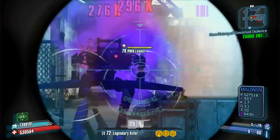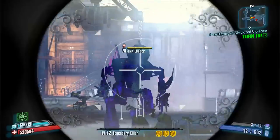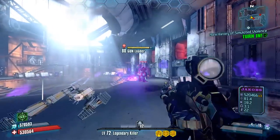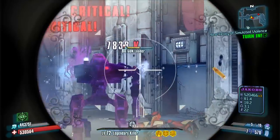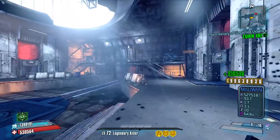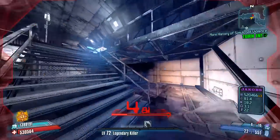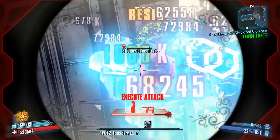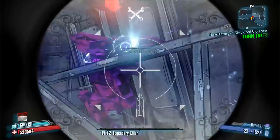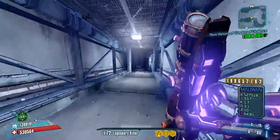Didn't do much damage to the one behind him there, but that's okay. Most enemies die pretty easily in one magazine — except if you miss like I did there. We got our badass loader over here so we'll figure out what to do about him. A full volley of kunai can't hurt. Now that his arms are dead he's pretty much going to be cake for us — so that's awesome.